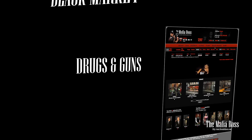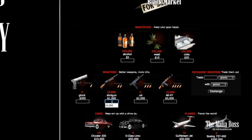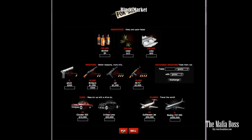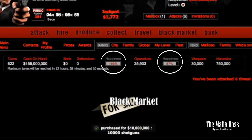Black Market. So these new recruits need drugs and guns. Drugs keep them happy and guns keep them and you safe. So if you have ten thousand hitmen you'll need at least ten thousand guns and enough drugs to keep them happy. In here you pay with cash, no turns. See up there? You want these at one hundred percent. If they are not, then your crew is not happy.